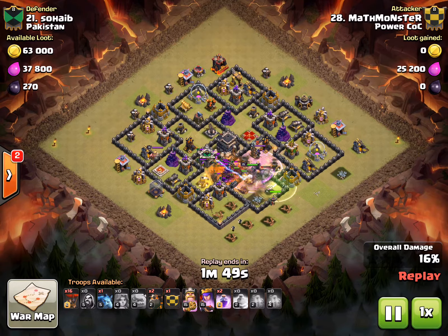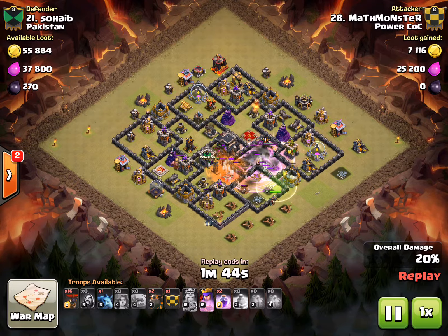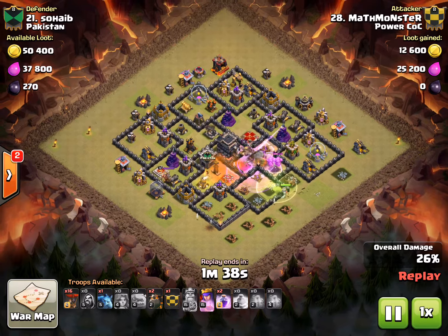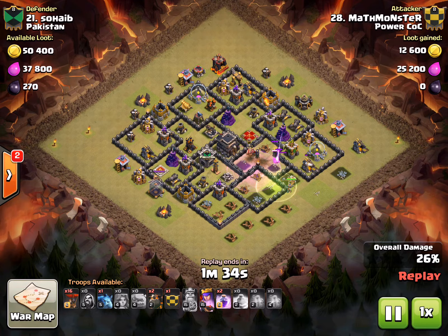The CC on this one is just archers — maybe a couple of Wizards. That can be hard to deal with sometimes when you have a lot of troops physically coming out and they get spread out across a multi-layered attack. He takes care of it pretty well and gets 2 ADs, the AQ, and the CC — which is exactly what you want in this type of raid.